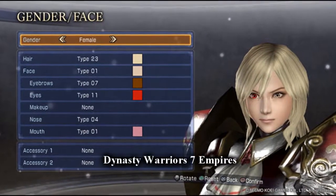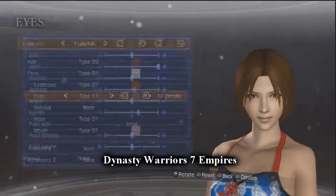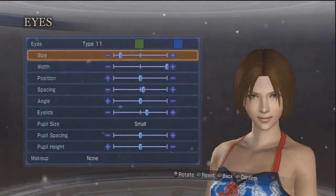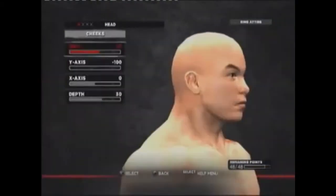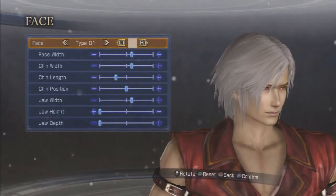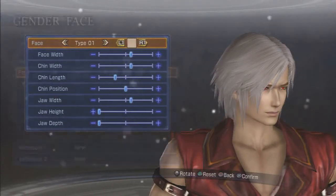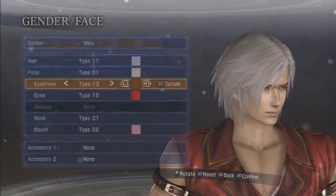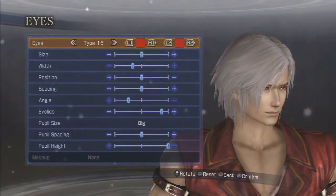The last game I feel that had a decent face editor is Dynasty Warriors 7 Empires. Unlike the WWE games and APB Reloaded, they use simpler face options, but they still get the job done in creating diverse characters. Personally, while I would love for them to go with a WWE or APB Reloaded type system, the one in Dynasty Warriors would be a more practical and simpler approach. I feel that with these kinds of options, it could help bring life to the characters as opposed to them looking like lifeless dolls.